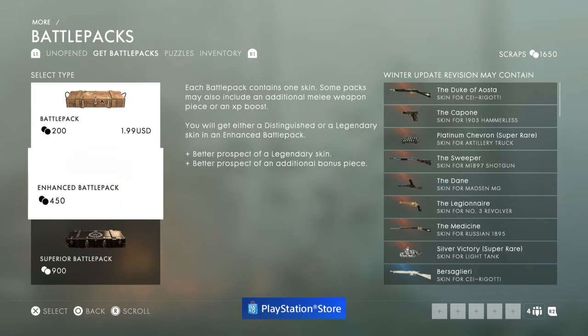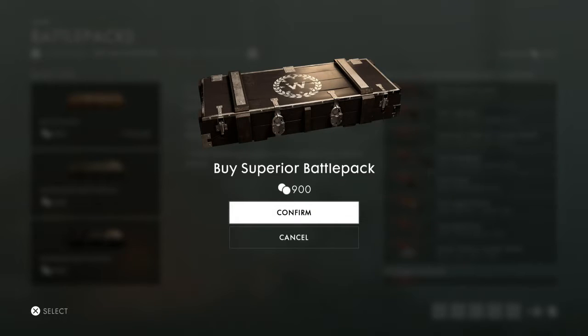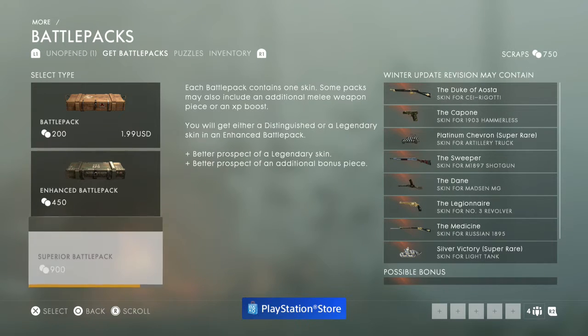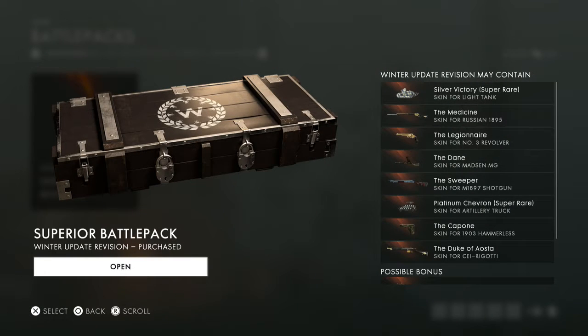All right let's go ahead and open the superior battle pack. Just watch me get a piece of shit. I'll have to buy it. I could almost afford another one — I could do an enhanced but I'll save it. Ooh here we go! I paid top dollar for this — that's a sweet animation.